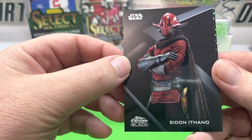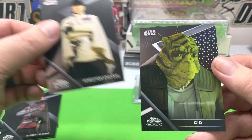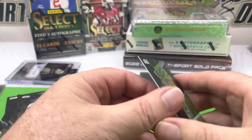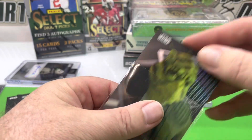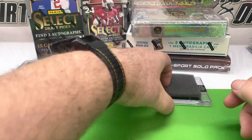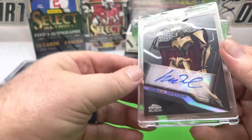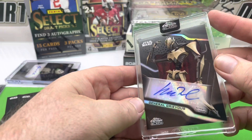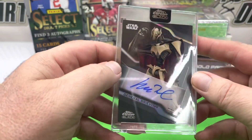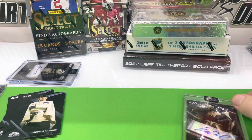That's a menacing-looking fella. Director Krennic. Is that Sid? It's numbered to 199. All right, and the encased - look at that. General Grievous. This one is not numbered. That is a sick auto. General Grievous. So that is the two-box look.